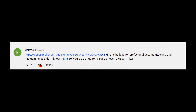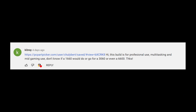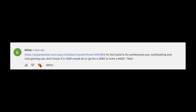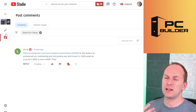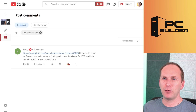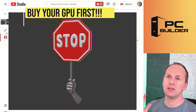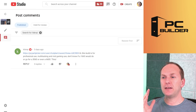Keybrae — this build is for professional use, multi-tasking, and mid-gaming use. Not sure what mid-gaming use is, but we'll figure that out. They're asking whether a GTX 1660, 1660 Super, or 1660 Ti would do, or whether to go for an RTX 3060 or even an RX 6600 XT. Let's start off with the graphics card discussion because this is really the big conundrum. The first thing I would recommend: don't buy anything until you get a graphics card. Don't buy anything. The reason is combo deals.